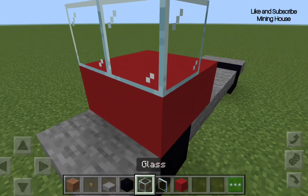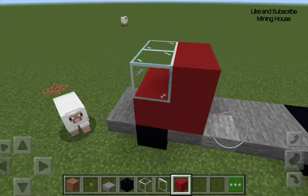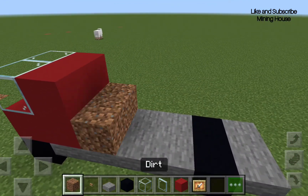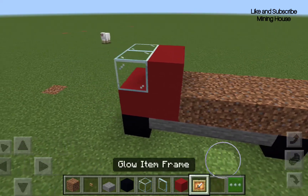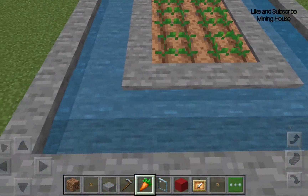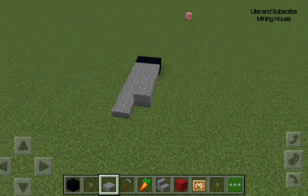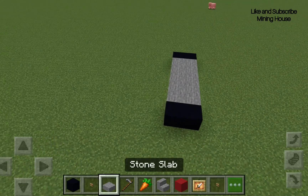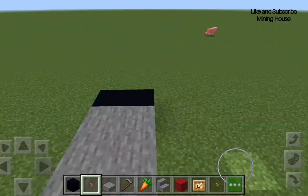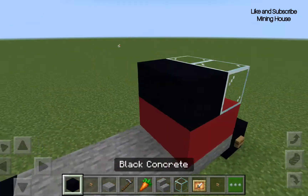We need red concrete and some black concrete with some stone slabs and some dirt, soil, and some seeds. Put some water on it like this. After you do that, let's make another car made to look the same thing but kind of looking like a truck, and it's gonna have buttons. For the wheels, the tires, add grass and let's make another car.